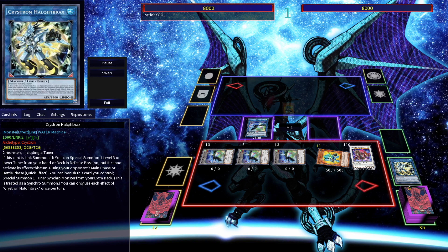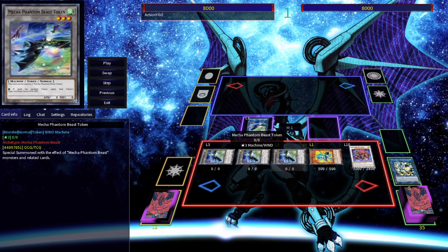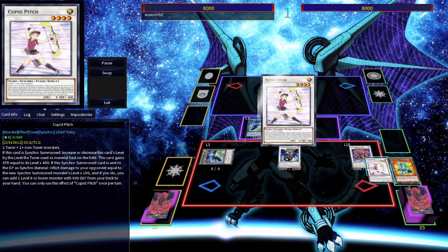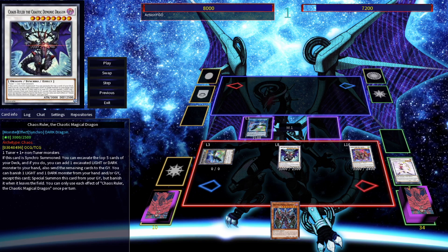This TCG combo doesn't utilize the Brave Token engine at all and it doesn't utilize Boral End Dragon. Really the only reason we're able to make any kind of substantial board here is because of Cupid Pitch — it really helps to enable Halka Fibrax lines in the TCG, while in the OCG you'd be better off just using Aurora Dawn to summon O-Lion from deck, which is just way more efficient. But thank God the TCG does have Cupid Pitch.